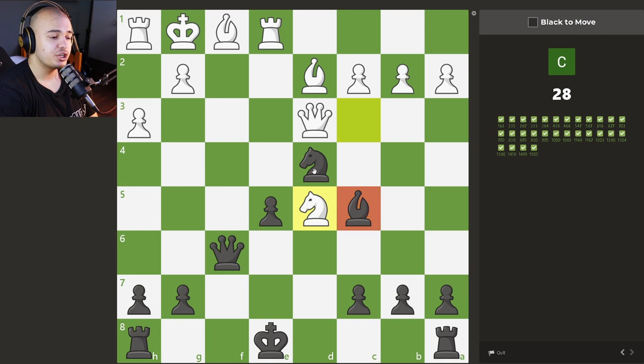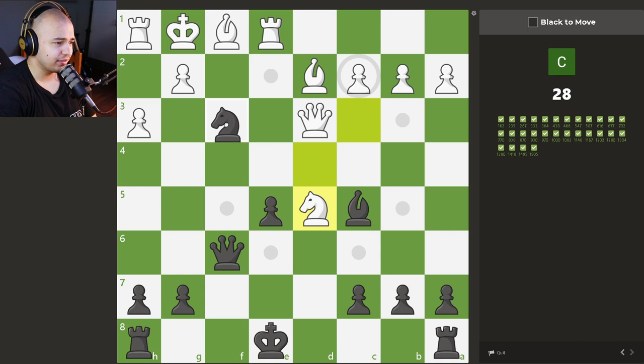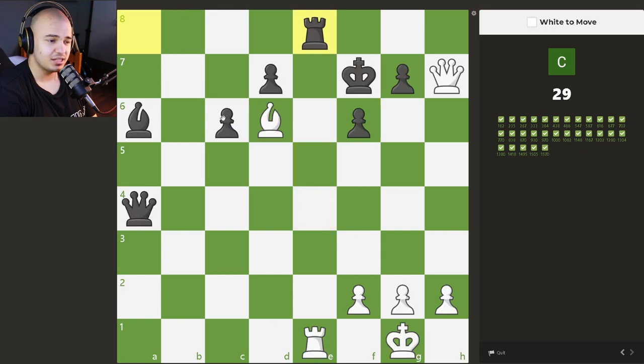What do we have here? Bishop and knight staring into the king's soul. Any knight move is a discovered check. We also have to see that our queen is hanging, so simply going for white's queen isn't going to work. I'm looking at knight to f3 because it's check — the knight covers this square, the bishop covers this square, there's nothing that can block and it simply looks like checkmate. Knight to f3 is correct — it's mate.